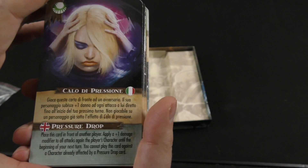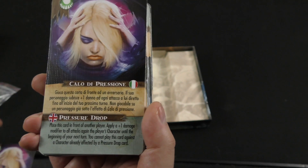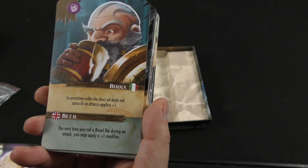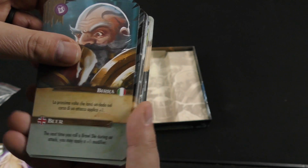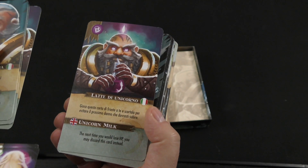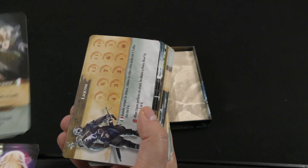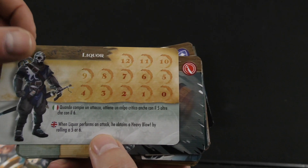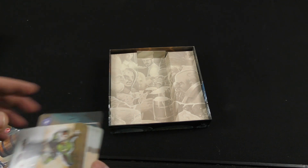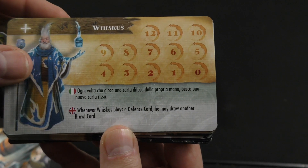This is interesting in that the cards have dual languages on them — it looks like Italian and English. Pressure drop and beer. The next time you roll a brawl die during an attack, you may apply a plus one modifier. So apparently beer is going to help your stats. I don't know about that thematically, but we also have unicorn milk, hero shot — a lot of alcohol here so far. Kick, royal guards. Here we have different types of cards. There's one character named Liquor — well, it seems to be thematic I suppose. We've also got characters named Grappin, Whiny, Whiskus — I'm sensing a theme — Barrel or Barbel, and Bruin.